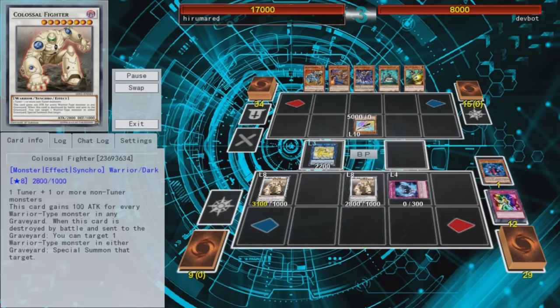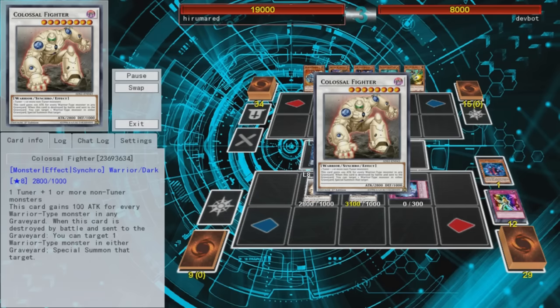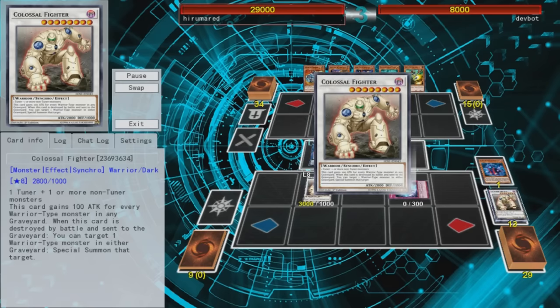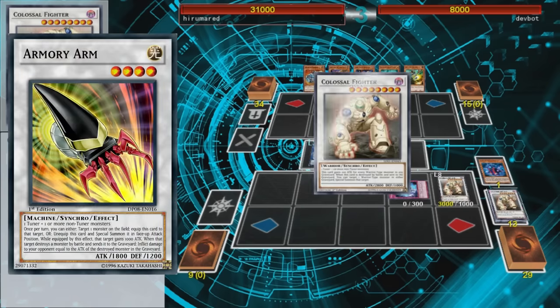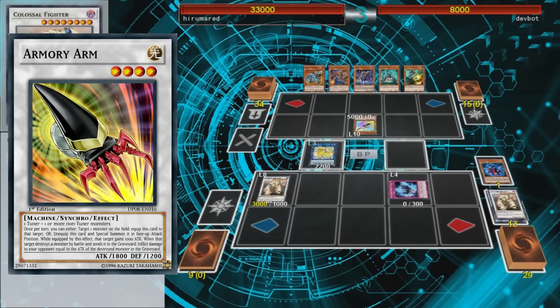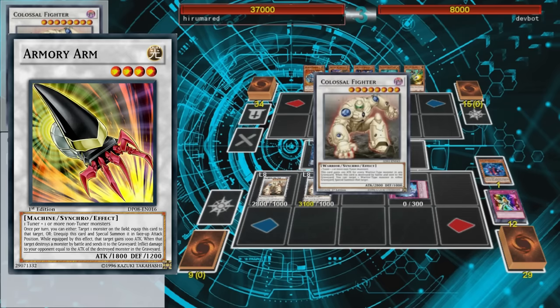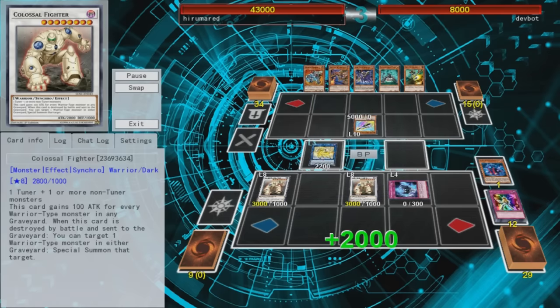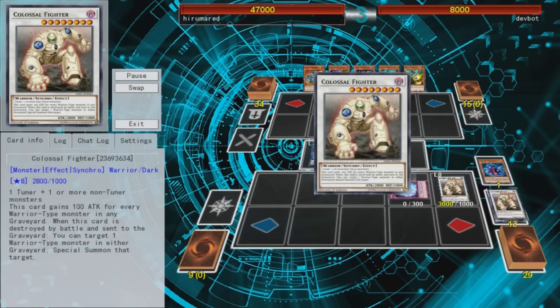Because this combo is so easy to set up — you just need one trap card, a way to bring out Colossal Fighter, and for your opponent to have a stronger monster which you can just give them — it's actually kind of a problem for some sanctioned events, to the point where Rainbow Life is routinely banned for World Championship tournaments. It used to be you could OTK with this loop if you equipped Armory Arm to one of your opponent's monsters and attacked into it, but they created a special ruling that states the monster must be in the graveyard for the effect to apply. Since Colossal Fighter Special Summons itself after being destroyed, the damage never takes effect. So in order for this OTK combo to work, you need two copies of Colossal Fighter, which is much more difficult to pull off.